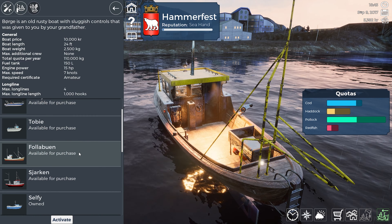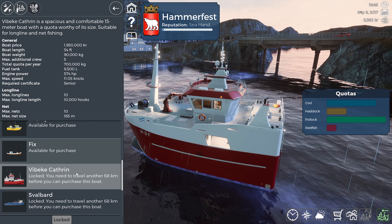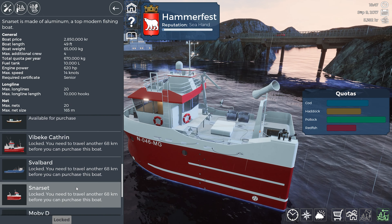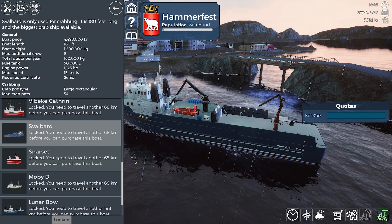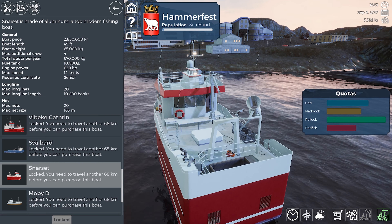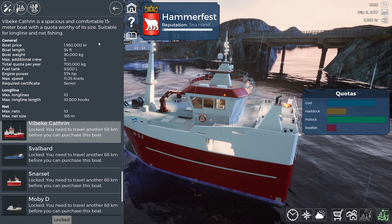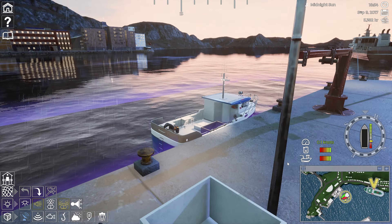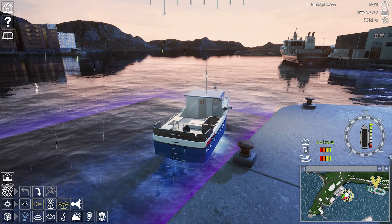So we've gone through to the Selfie. What would our next boat be? Probably the Catherine — the Beck Catherine. We've got the crab boat, Svalbard, the Snarset as well, and the Moby Dee. So going forward from here it'll have to be either crab or the Snarset. Total quota 670 — 700. It'll either be the Beck Catherine or the Snarset that we go for next. Let's get out of here — we need to go get some more lines in the water.